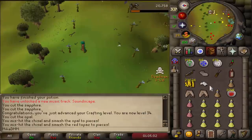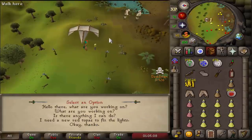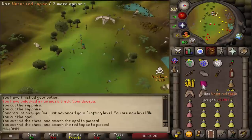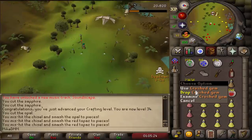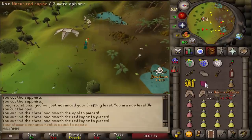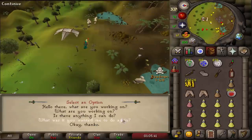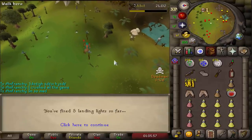Please don't mess it up. Oh no... uh-oh. Can I get another one? I don't think I can. Oh — every time, every single time. How am I gonna get red topaz now?